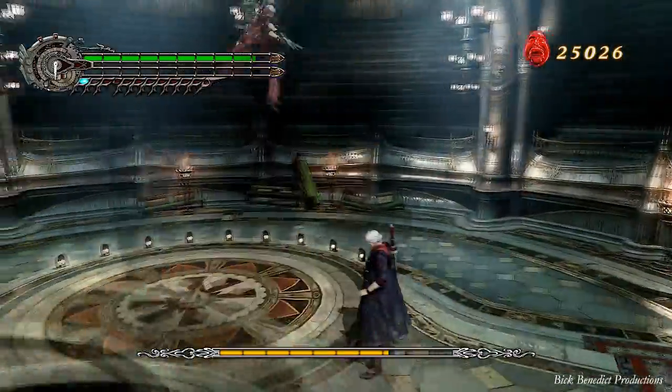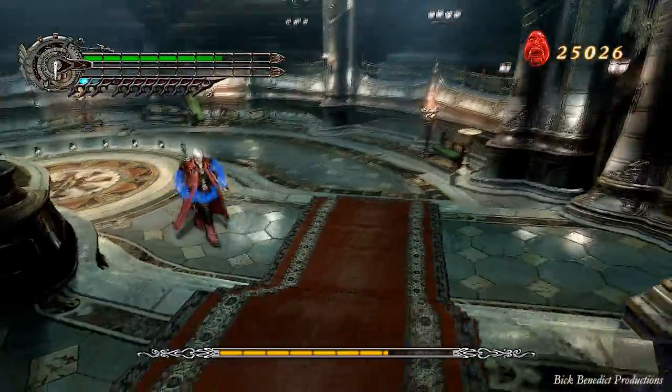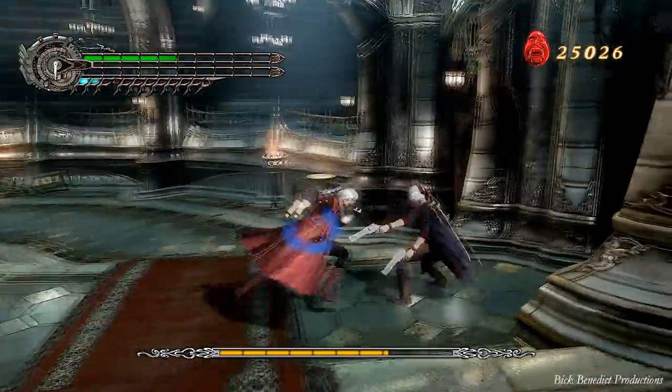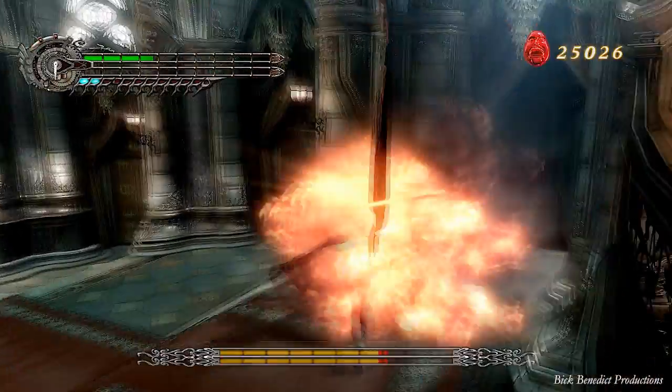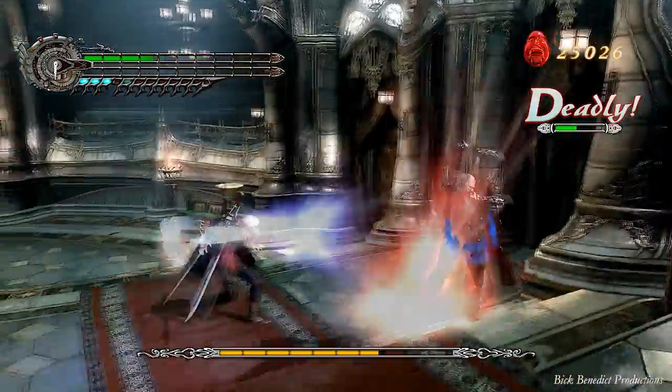If you want to hide behind the little pulpit over there, it's a good idea, especially if you want to get your Exceed going. But it's really easy to get staggered in the midst of all these hits and you can't even get out of it. You might be able to Devil Trigger cancel out of it — I haven't tested that, I didn't have any at the time.